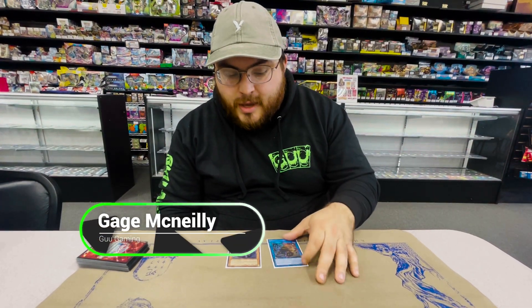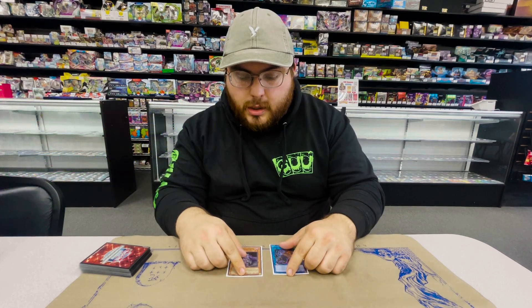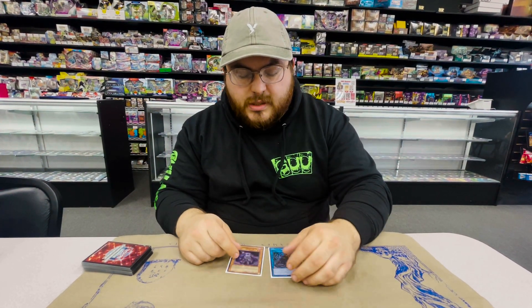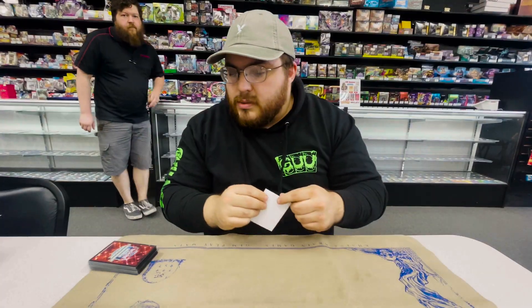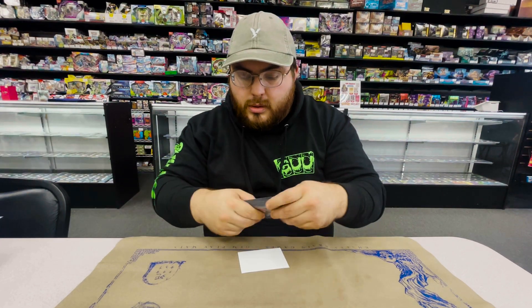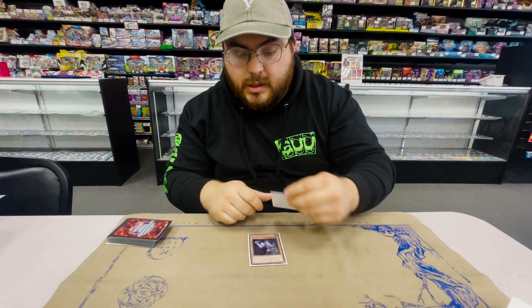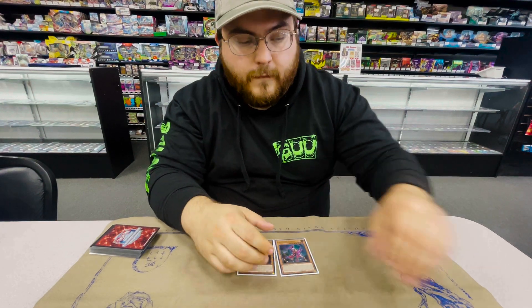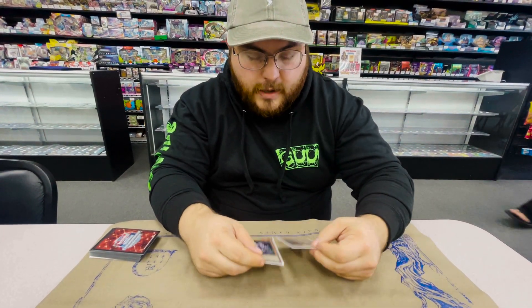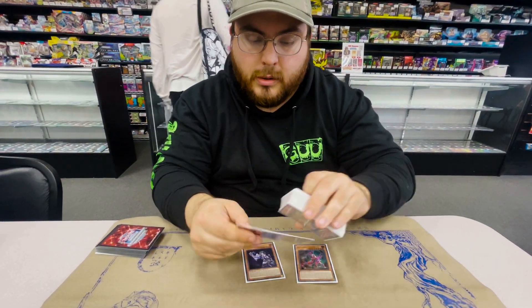What's going on guys, it's Gage with Goo Gaming. We had multiple requests on my last Visas profile from the 33 to do the combo video. It's a one-card Visas combo and you end with the turn lock in Baron de Fleur. It's really not that complicated — all you need is Visas and then any normal-summonable non-Light Warrior monster. Fenrir is the best option, especially if your hand is really bad, because you get a free search to put back for Plague Spreader later on.